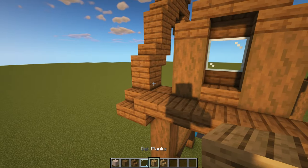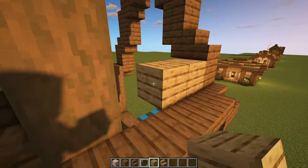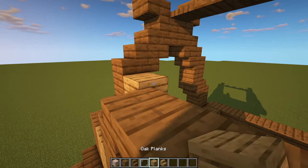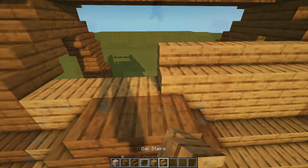Then we just want to grab our oak planks and stairs. Where we see a spruce plank we want to have an oak plank, and where we see a spruce stair we want to have an oak stair. So very simply, we just want to do this for the entire roof.